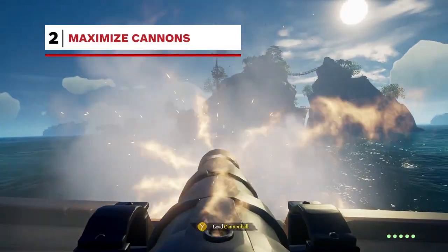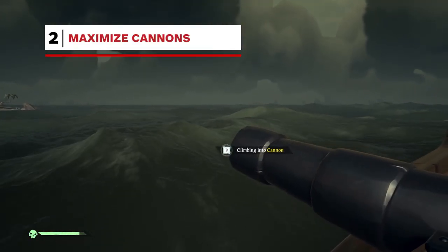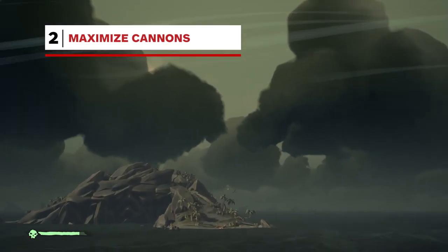Aim for the water line so when a hole is created, it instantly starts filling with water. And of course, cannons don't exist just to shoot cannonballs. If you walk to the side of a cannon and there is no cannonball in it, you can put yourself in there and shoot yourself to an island.